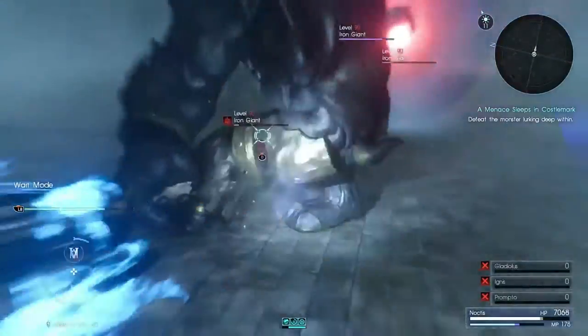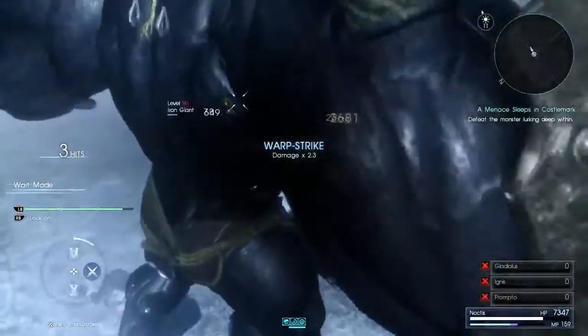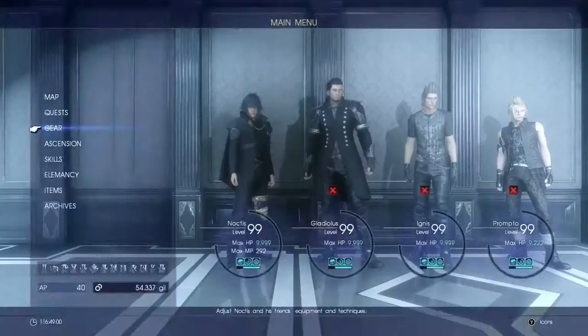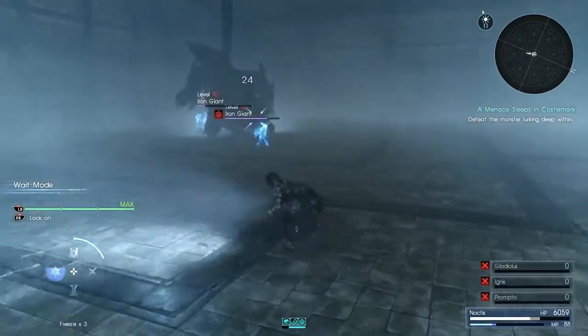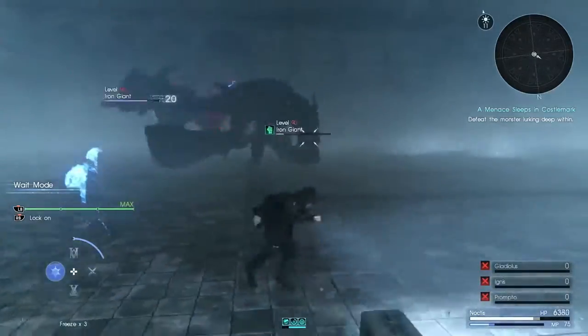I would dance around and use warp to get out of their area of effect so they wouldn't hit me, and just cast it over and over. Unfortunately the AI for your teammates isn't that great, so more than likely they're going to die in this battle and a couple of the others. But if you have the hard-hitting spells and the right accessories, you should be able to deal with this dungeon with pretty good ease.